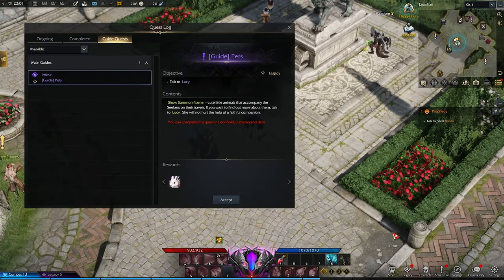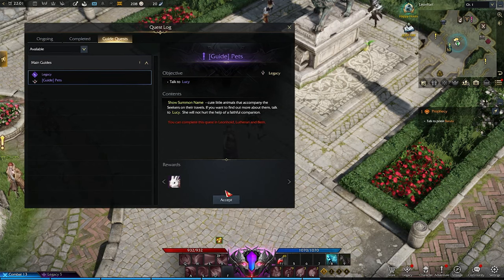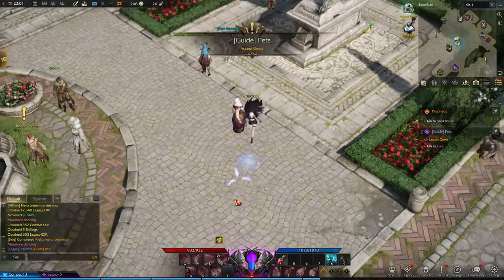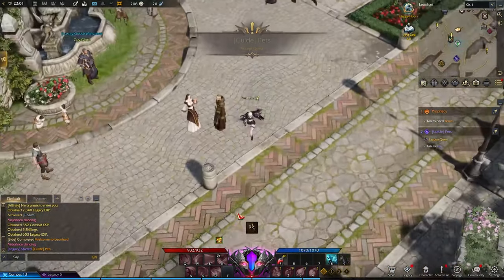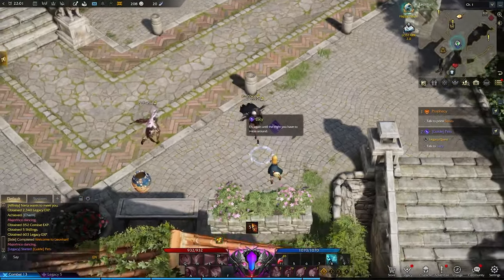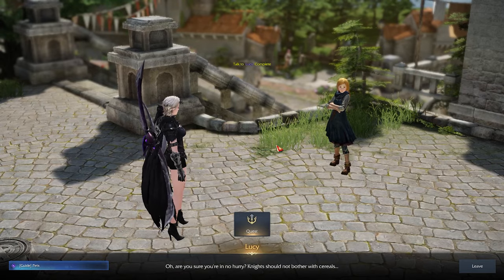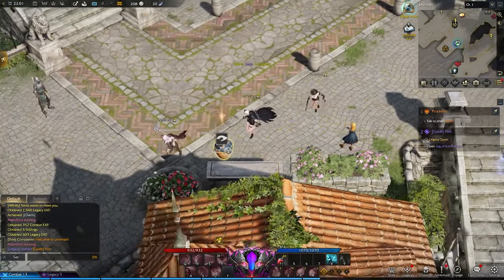As far as pets go, they are not as easy to get as the mount, but you're gonna get one for free anyway. Even if you buy the founder pack, it's only gonna give you a skin for your pet. So it doesn't really matter that much — you get a normal pet anyway from the main story.